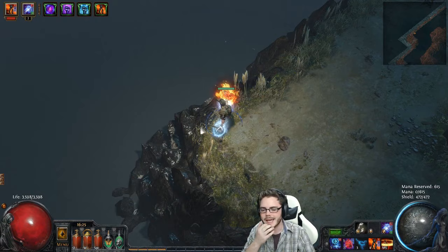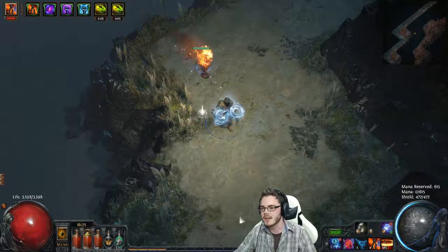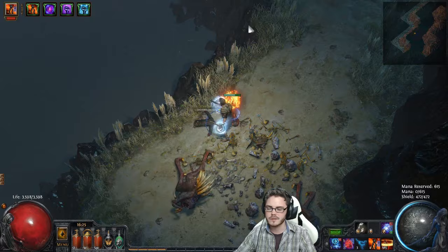As you can see, I have 100% of my mana reserved. I'm using Wrath, Herald of Ice, and Herald of Thunder, and that works out really nice so I don't have to have any mana unreserved. That's with the new mana reservation changes — reduced mana no longer works. With the new mana reservations: 50% on Wrath, 25%, 25% — that's obviously 100% of mana completely reserved.